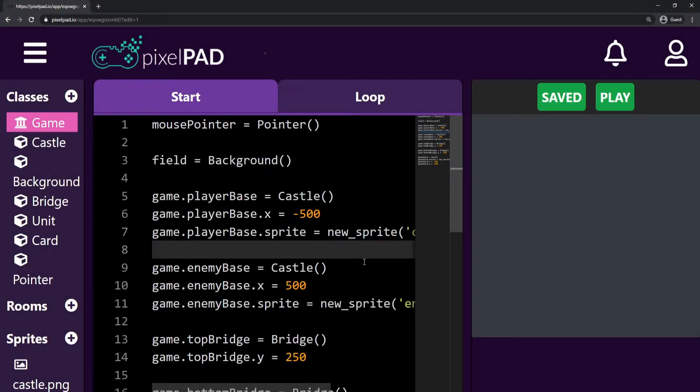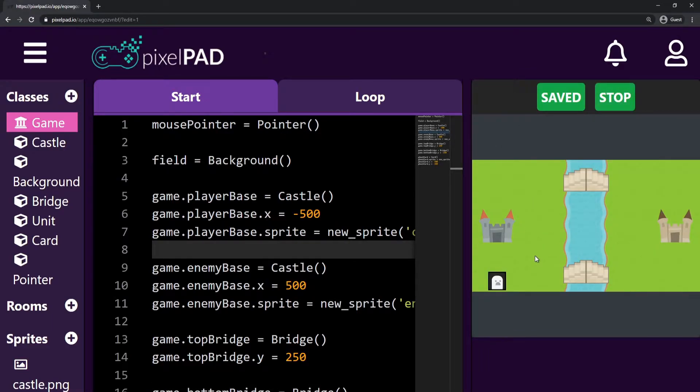Hi everybody, my name is Arthur and welcome to another PixelPath tutorial where we are coding our Clash Royale light game.